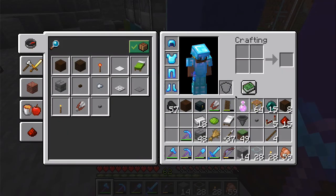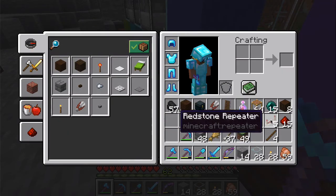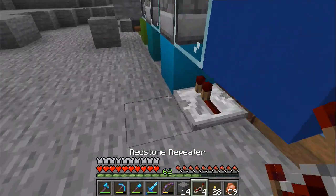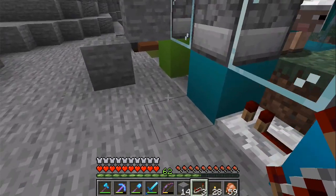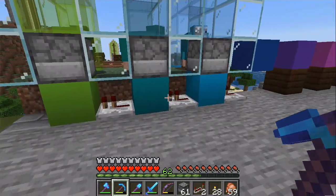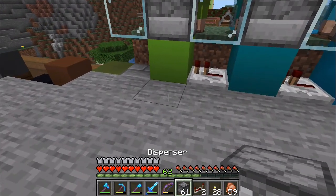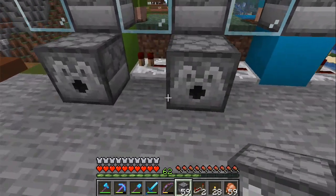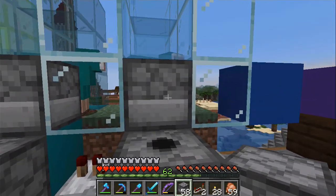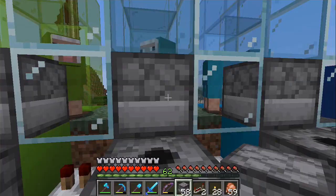If we have repeaters going into the blocks here, here, and here — we put dispensers here, here, here, and there. Do we have shears in the dispensers? We do.